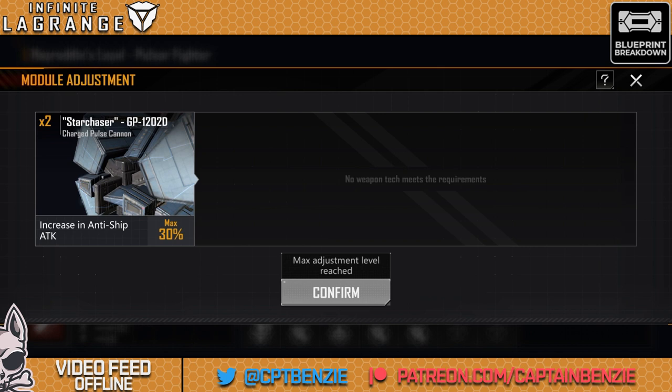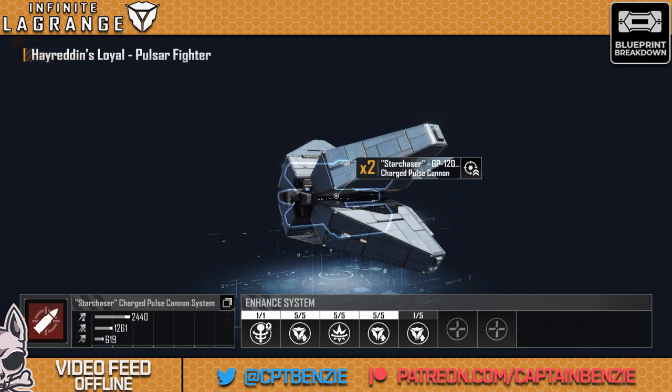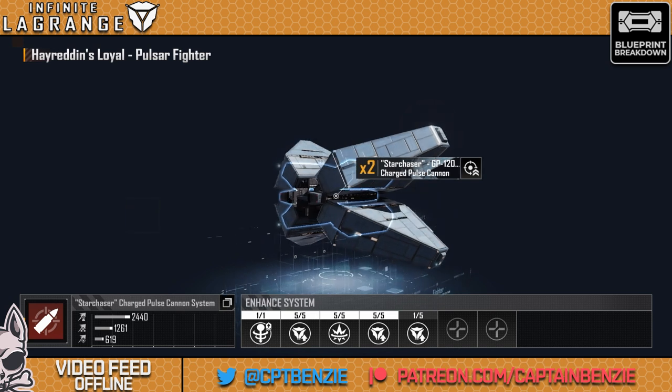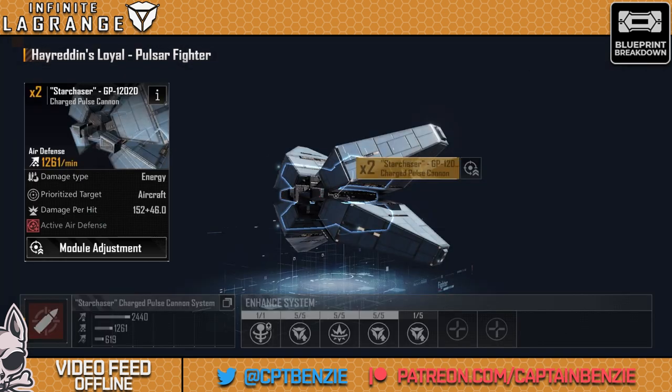Going into the weapon enhancements, it's standard enhancement blueprints here for any fighter or aircraft — which if you're like me, you have hundreds of those sitting around. It's really easy to get that max 30% very quickly. Looking at the actual weapon: it's an energy weapon, which means it ignores armor. It is resisted by shields, but shields tend to be a lot lower on most ships, especially if you're going up against Noma fleets with their really thick armor — shame if I was using energy weapons and just completely ignoring it.